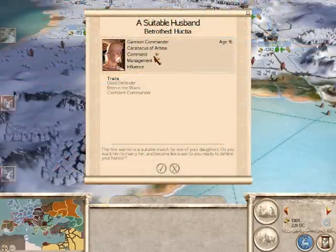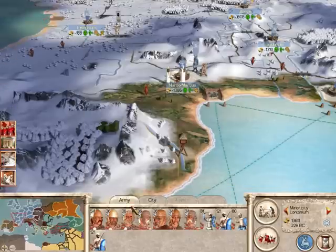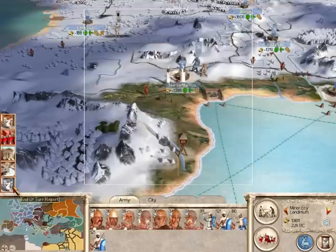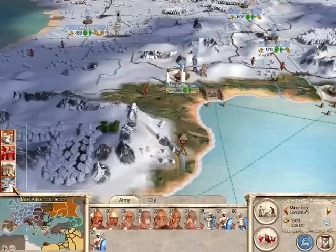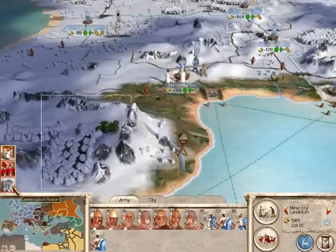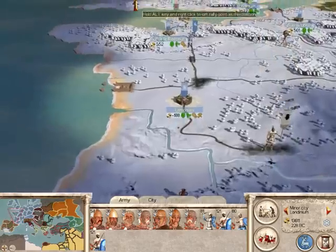I've got a Swiss nobleman, only 16, although he's already got a moustache. We'll accept him, welcome to the family. Lots of generals — I'm going to have to use these at some point. Send some of them over to govern our cities. Some more buildings done, recruitment, and a marriage celebration.